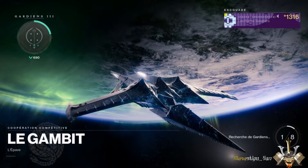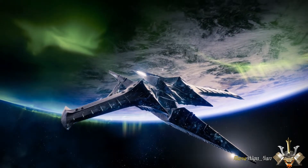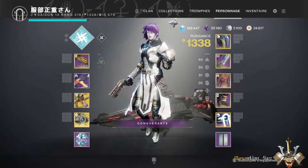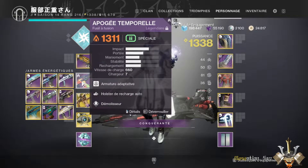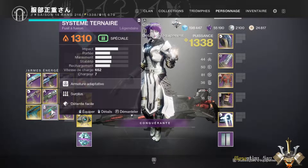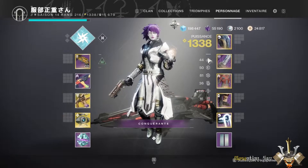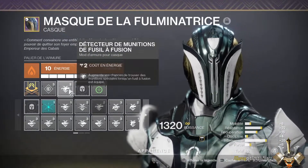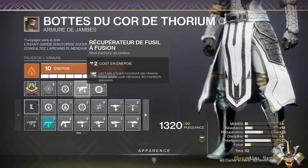One other activity, of course, is Gambit — that's what I also did. For Gambit, it is preferable to use solar fusions, as we are going to see here. I recommend using two fusions. You can use the Apogée Temporel we saw before at the Energy slot, or one of the other three I presented. And especially in the Heavy slot, I recommend using the 1000 Voix if you have it, because if you put fusion ammo detectors on your armor — as shown here, and also on your boots — you will be able to use ammo for both your Energy fusion and your Heavy 1000 Voix.